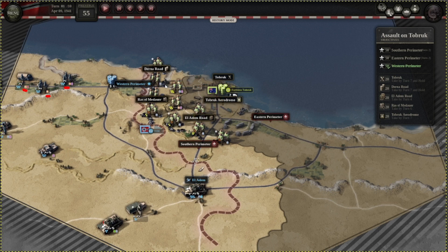At the beginning you obviously have to take all the main objectives and then take over El Adam Road. Then, depending on your path, you're either moving this way or that way. Around turns 4 or 5, you should have all objectives except Raz el Medawr, Tobruk, and potentially Derna Road if you chose the eastern perimeter path.